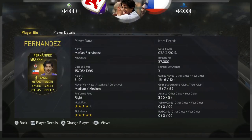Now Fernandez, you can pick him up for roughly 35,000 coins on the Xbox, 35k as well on the PlayStation. 5-star skills of course, 4-star weak foot and medium to medium work rates.